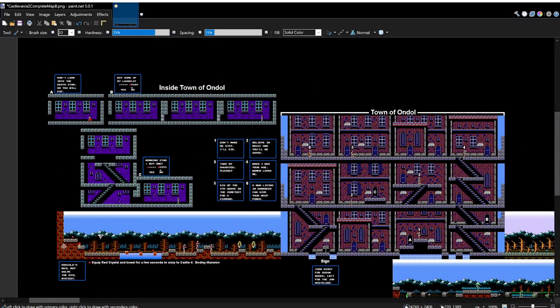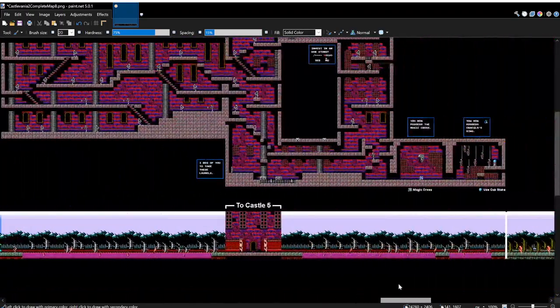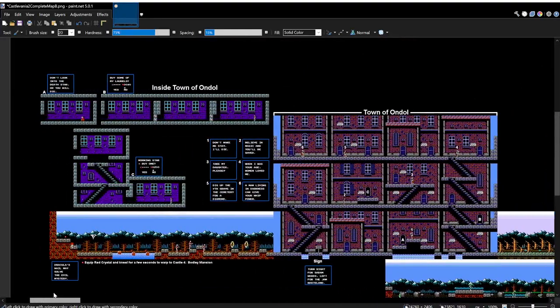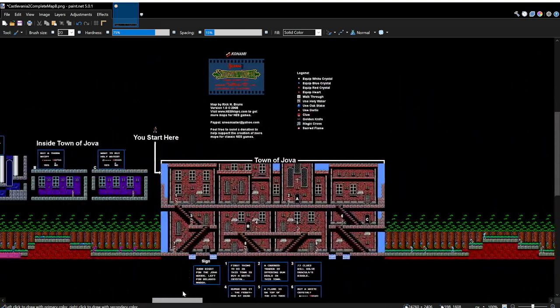This is where we were two episodes ago. You kneel with the red crystal right here and it transports you to Castle 4, which we did yesterday. I also edited this map a little bit to make it more in line. This is the mansion we did. The problem was that I didn't have the good whip that was in the town right before, to the right of the red crystal part. There's a Morning Star in this house right here, so I basically redid the whole thing just to get that.